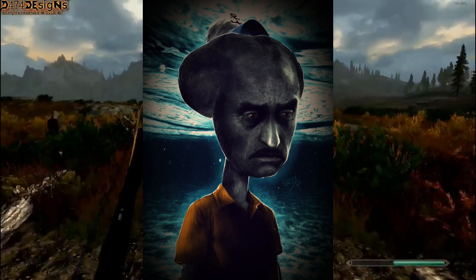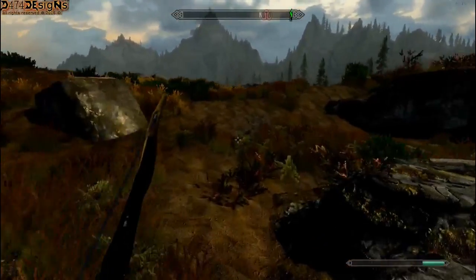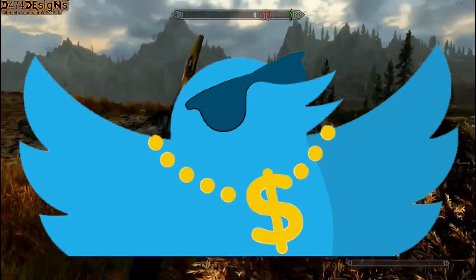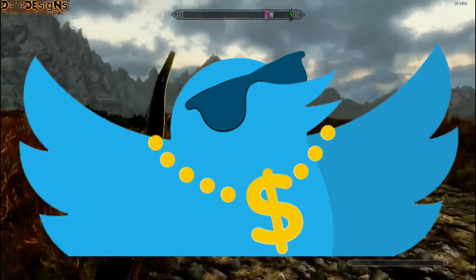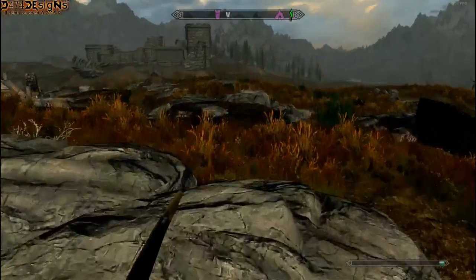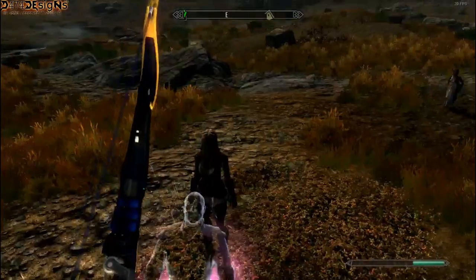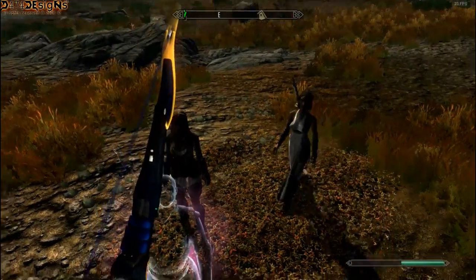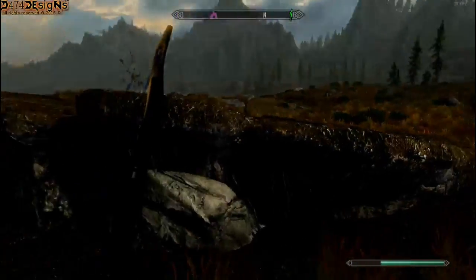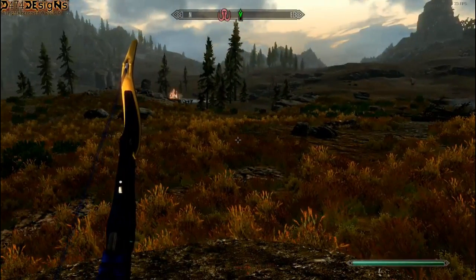So if you've ever fought a giant before, you might know that if you get struck by them with their clubs — or if one of your followers gets struck — you may end up flying extremely high. I always thought it was kind of hilarious but never really thought it was cool as far as realism goes. So I like it this way a lot better. It's also a lot easier to keep track of my followers now that they're not flying all over the place.